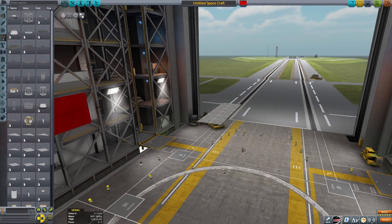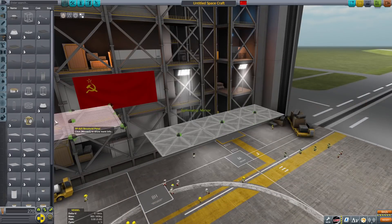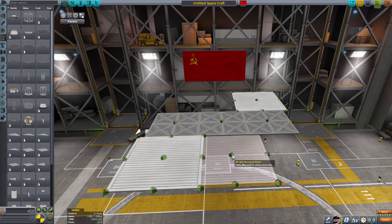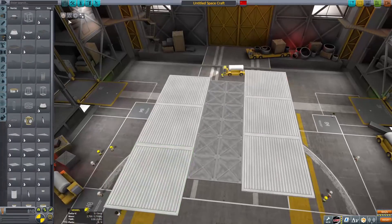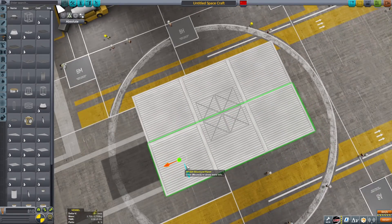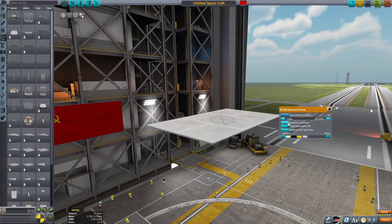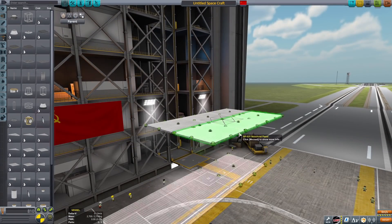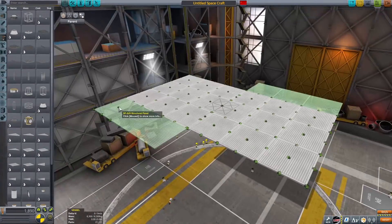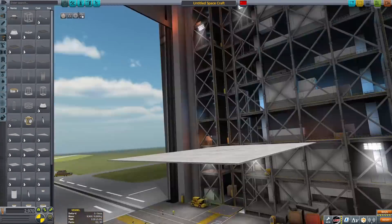Hello everybody, welcome back to another Kerbal Space Program video. In today's video we're going to be making a fully functional vehicle assembly building on Minmus. I'm going to be building a big vehicle assembly building - or VAB - just like the one on Kerbin, or a little bit smaller, but the same shape. I'm going to fly it out to Minmus, and it's going to have a big crane on top so you can actually assemble rockets on Minmus.